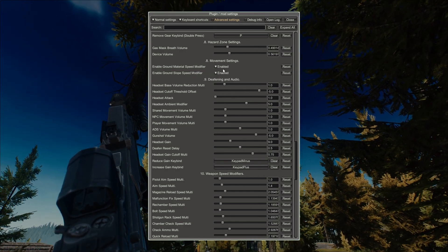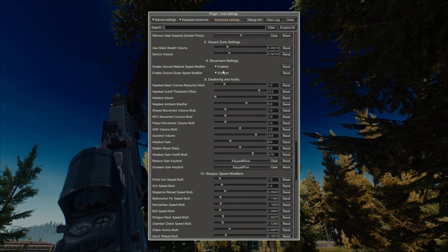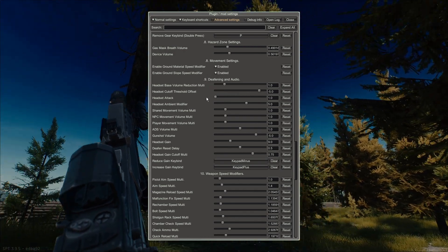I have enabled the movement setting changes for the ground material speed modifier and the slope speed modifier. I think that's kind of immersive and I like it so far. It does slow me down quite a bit on certain surfaces, but that's kind of the point, isn't it?